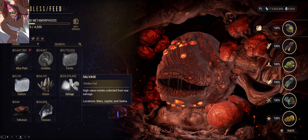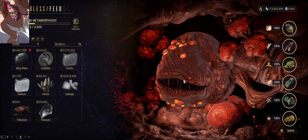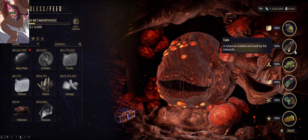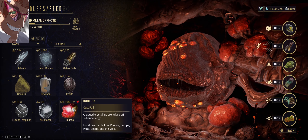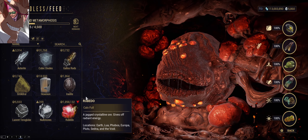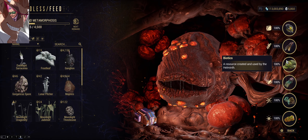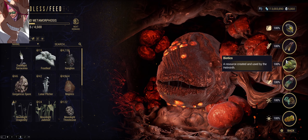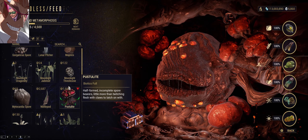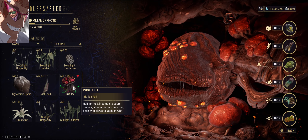I really appreciate that they made the grind to feed your helmet a lot easier for people who've been playing for a while. Look at all the resources like rubido — when's the last time you ever used rubido? Probably when you were MR1 or MR0, and you never touch it after that. The same goes for biotics, which might be a little bit tougher for some people, but it's really easy to get — especially if you play the new open world, Heart of Deimos, where it drops left and right.